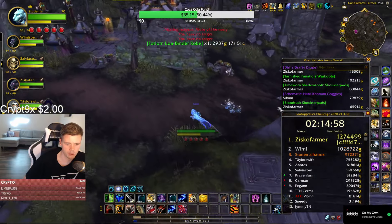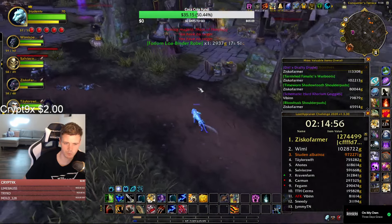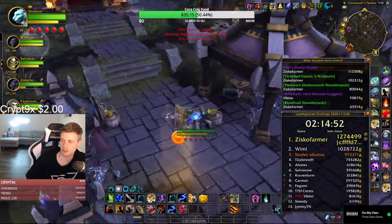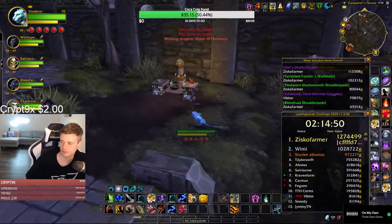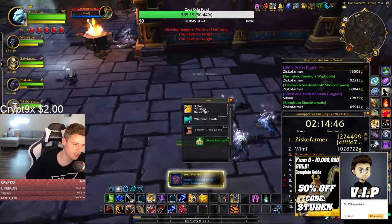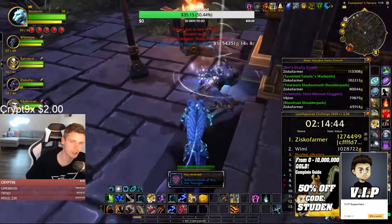Make sure you bring the blood tusk shoulders and timeworn shoulders as well — they're almost a thousand gold each. I play on Moon Guard — yeah, Moon Guard is the NA version of Argent Dawn.